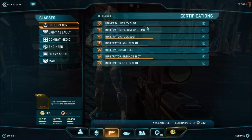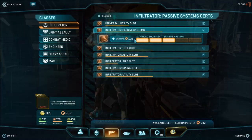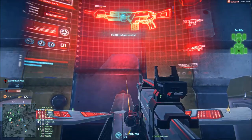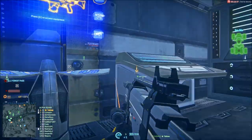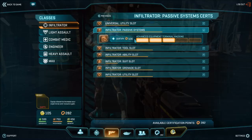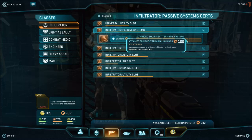With passive systems, we have the Advanced Equipment Terminal Hacking. This allows you to hack enemy terminals and phalanx turrets to make them available for use by your own faction. It is a very useful tool for preventing enemies from using their powerful defense turrets or spawning vehicles. You can even hack a turret while an enemy player is using it. To upgrade the hacking, it costs 1, 30, 50, 100, and 500 certs.